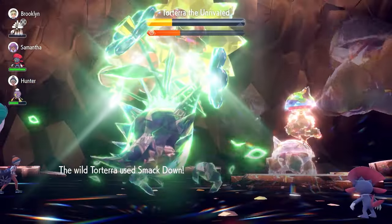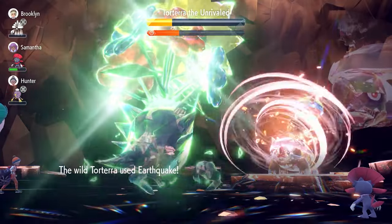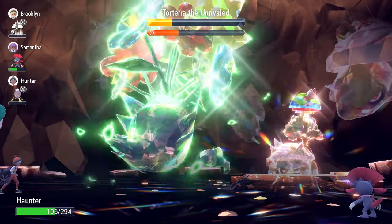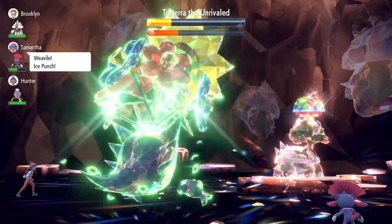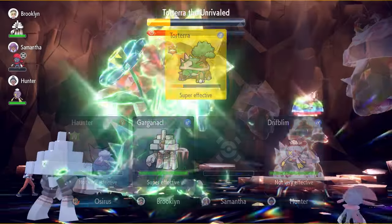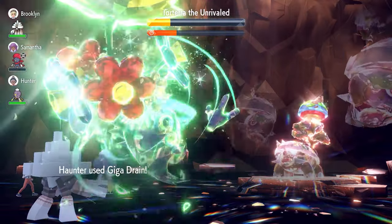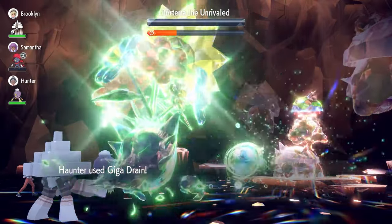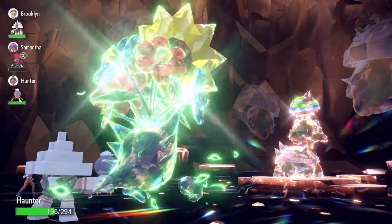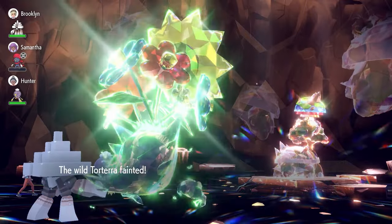You're going to have an easy time with Haunter in this raid. With an Intimidate partner Pokemon, it only gets easier and quicker. Haunter feels like the best and most reliable solo build — it's also an accessible Pokemon available in the base games, so you can all have an easy time beating Torterra since the AI won't lock in with Earth Power or Earthquake.